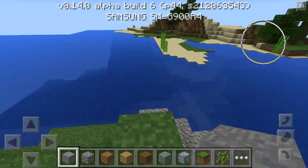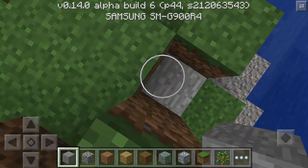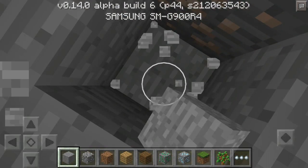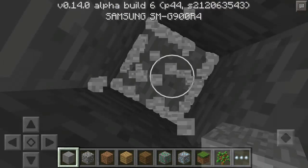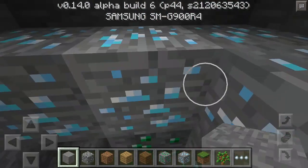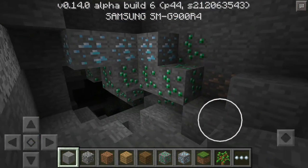So you would spawn right there, then you would dig down. The first block you mine, you would see stone. Keep digging down through stone until you fall into a cave, and you find loads of diamonds and emeralds.